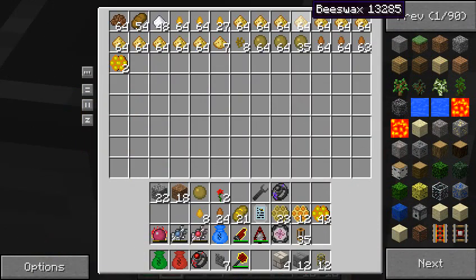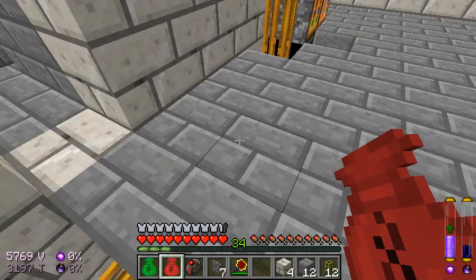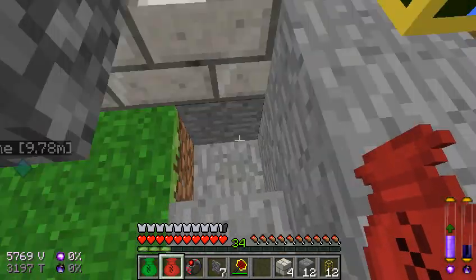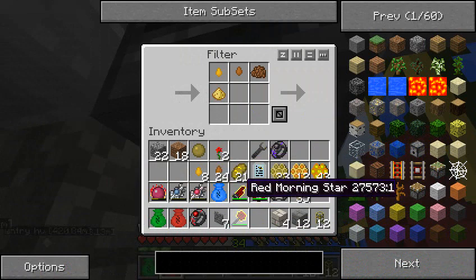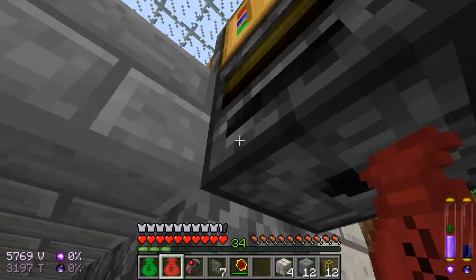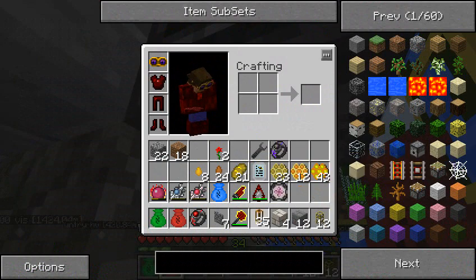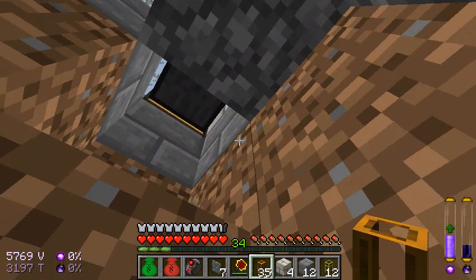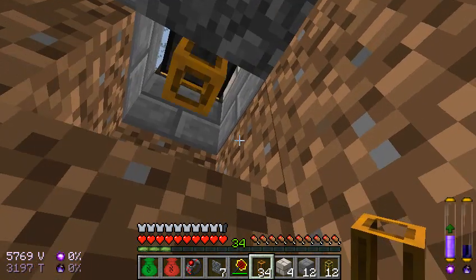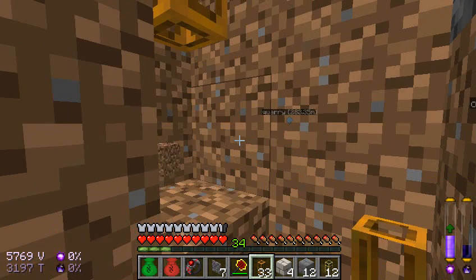So we want it to take things like propolis, cocoa beans, and of course we already put honeydew and honey in there. So let's do this here, this, this, and this. And now we just need a pneumatic tube system leading from this chest to this filter. And then after that, all we need is a ticking redstone signal. And I think I need redstone tubes for that.